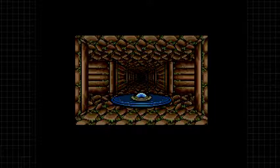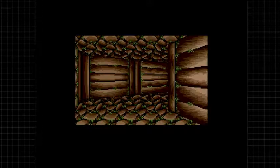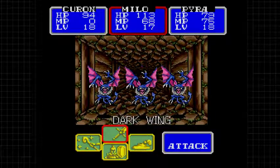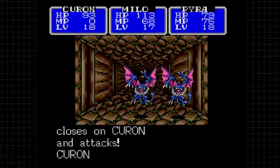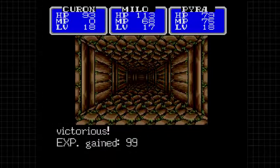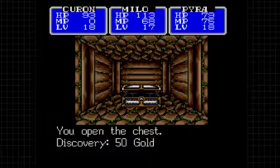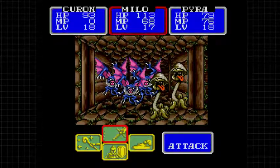We're going to come up on a turnstile - it's not really a hazard so much as an annoyance. When we walk on it, it's basically going to turn you to the path on the left. But there's a treasure chest over here that we want to get, guarded by a bunch of dark wings - they must like protecting treasure chests. 67 points from Milo's critical - that's nice.